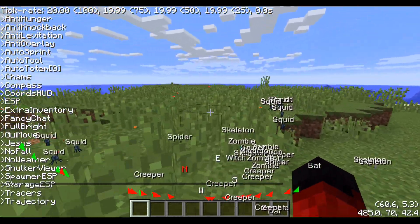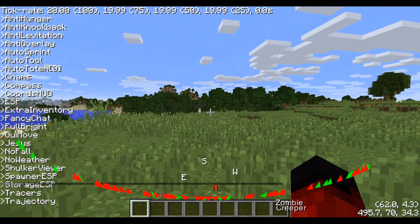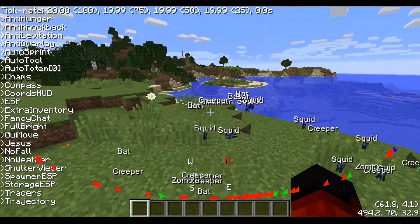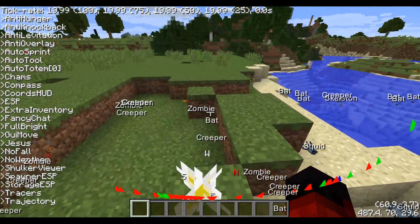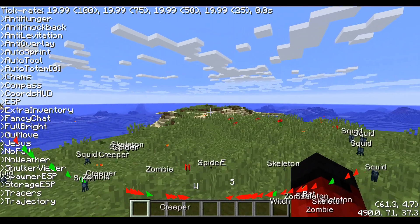The nuker is pretty cool and you can actually use it on servers, which is great. It's one of the only clients where the nuker will actually work on servers. It's semi-helpful if you want to clear out an area while mining, since it'll just clear more blocks out.